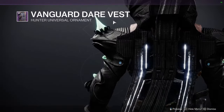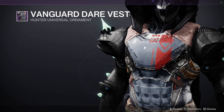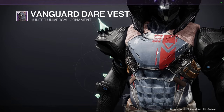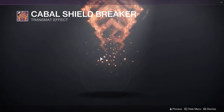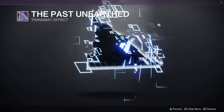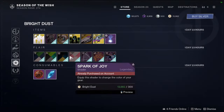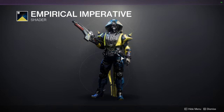Vanguard Dare Vest - Hunters, you already have your video for this set, and Titans and Warlocks, I'm currently editing yours as well. You'll have yours by the end of this week - most likely Monday for Titans, Tuesday for Warlocks. Cowbell. Catch Flight Entrance for the Transmat effect. Cabal Shieldbreaker, I like this one. The Past Unearthed. Spark of Joy shader - not bad. Empirical Imperative - I definitely recommend this shader, it is really really good. Don't sleep on it.